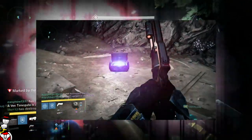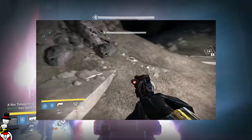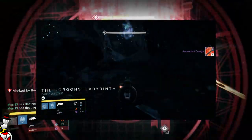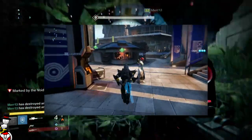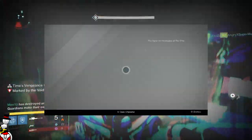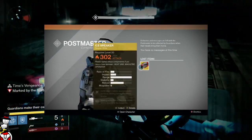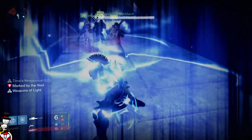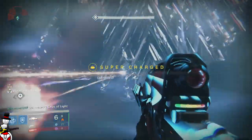I almost forgot to mention: out of the exotic Gorgon chest I managed to receive the Icebreaker, which is probably the most useful exotic in the game. So extremely lucky with the drops in the Vault of Glass.